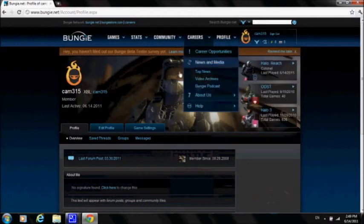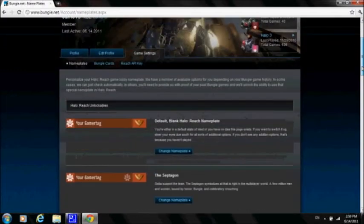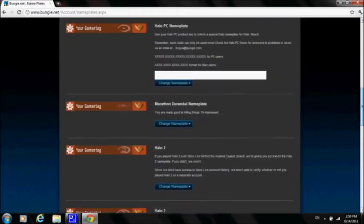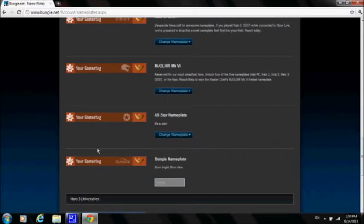Once you've got it, go to profile, game settings, then nameplate, and scroll all the way down. Here they are — your two nameplates that you can equip anytime you want.